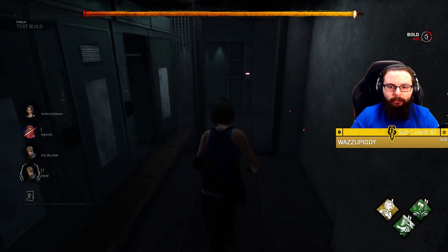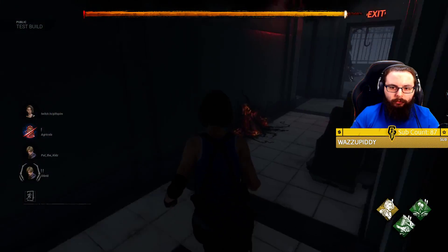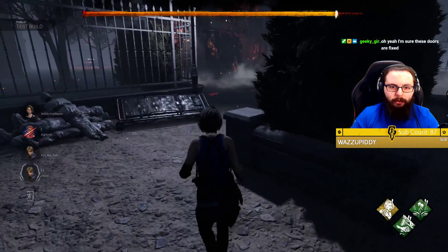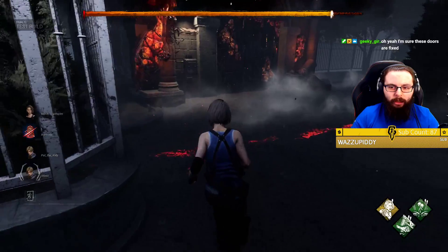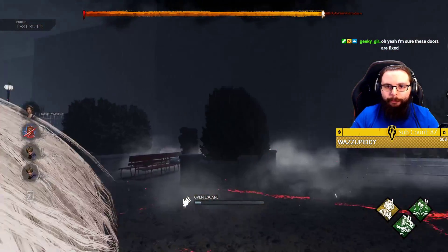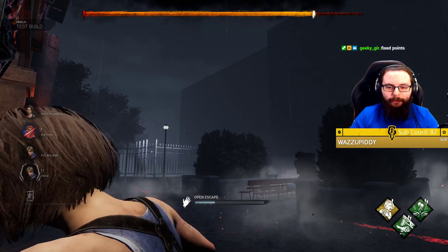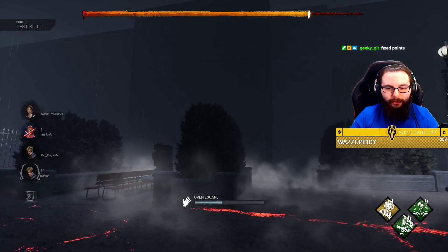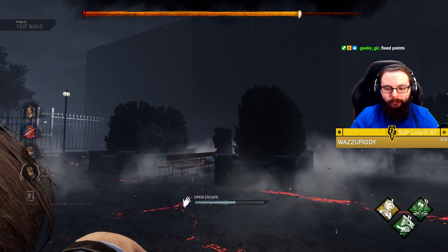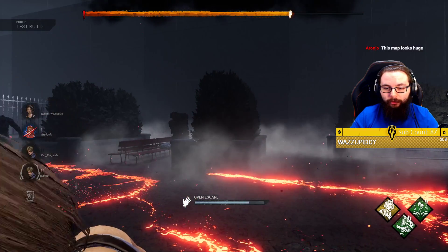Now we open that up immediately — thought we were going to 99, guess not. I hear Meg, she's upstairs trying to do something. This exit gate has not been touched, so we'll open this up. Yeah, the doors are pretty well fixed. I just noticed that this side of the building has no windows whatsoever — look at that. Kind of strange looking, not gonna lie. The map is pretty huge, honestly.